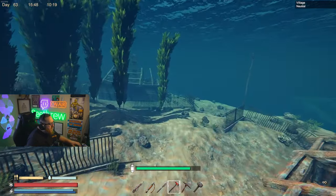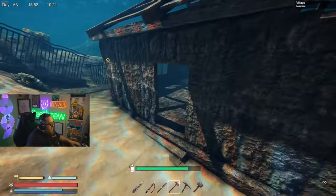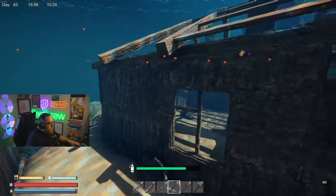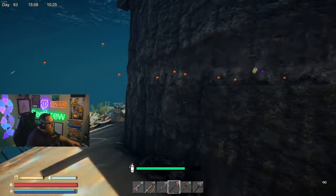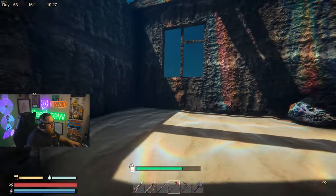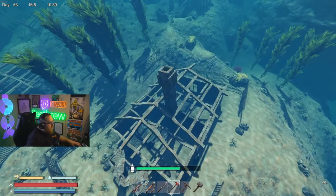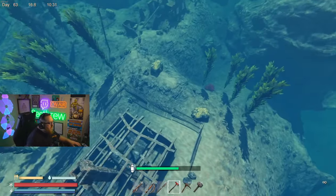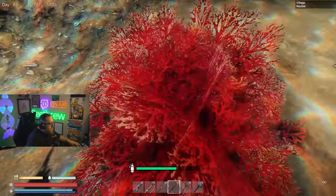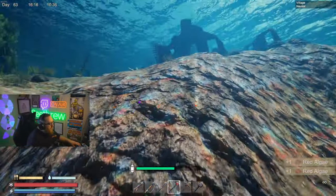We are now at 39%. Headed to the next little room — it's going to be another little broken down house. This is called the village, so it just makes sense to have all these little broken houses. There doesn't appear to be anything in here. A couple sulfur pieces here. Also, this is the coral that you need to heal you, so you grab those kind of when you see them.